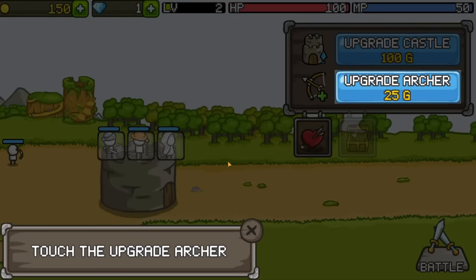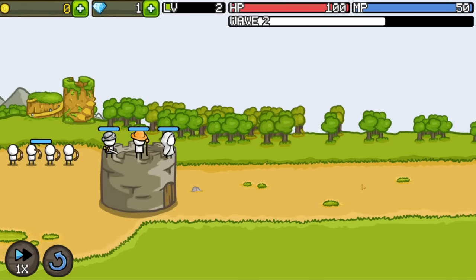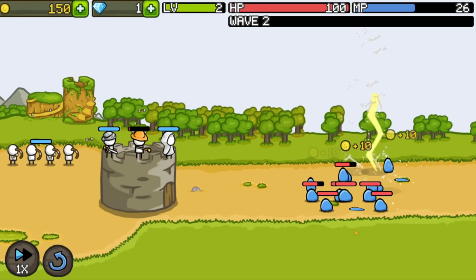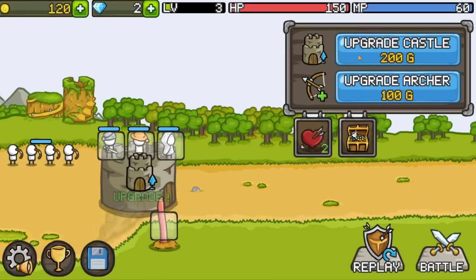That was very good. We got a victory in the first wave, so we can get some more archers and fight the next wave, which has even more things coming in. Thankfully, they all get struck by lightning — at least half of them do anyway. But none of them make it to the castle, so we're good. And we can upgrade the castle.